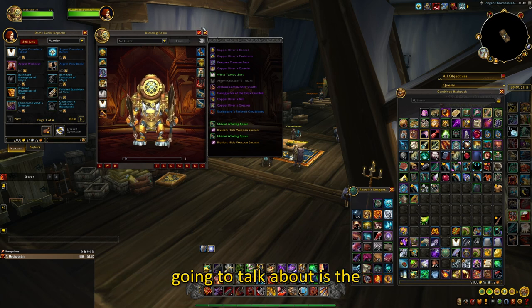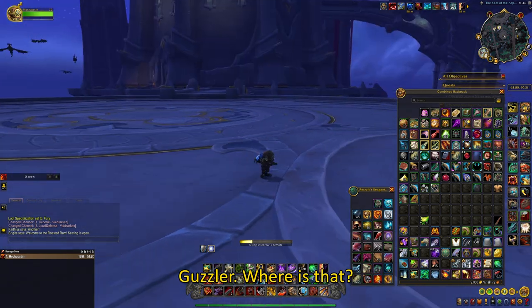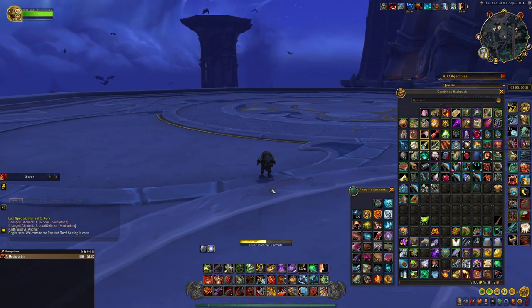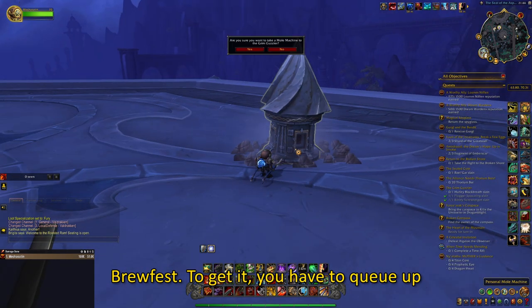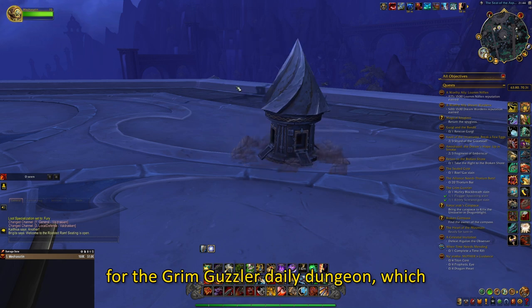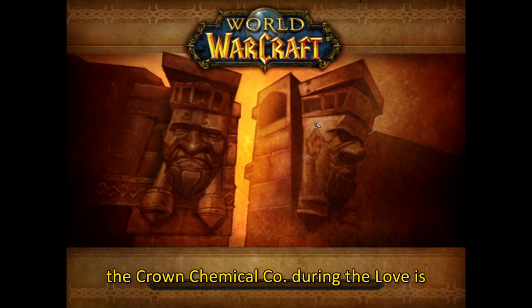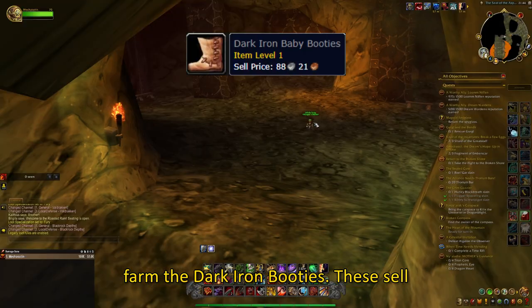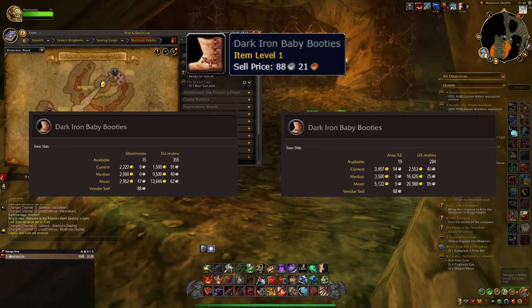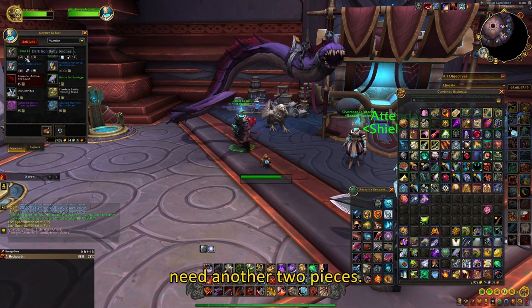The next item we are going to talk about is the Dire Brew's remote. This item, once used, will teleport you to the Grim Guzzler, which is inside the Blackrock Depths dungeon. You can get the Dire Brew's remote only during Brewfest. To get it, you have to queue up for the Grim Guzzler daily dungeon, which is like the Horseman during Halloween or the Crown Chemical Co. during Love is in the Air. Why would you want to get this? Well, for some transmogs or to farm the Dark Iron Booties, which sell for quite a nice amount of gold. Or you can use them to buy a pet called Topaz Bobbleworm from Oribos, but you'll need another two pieces.